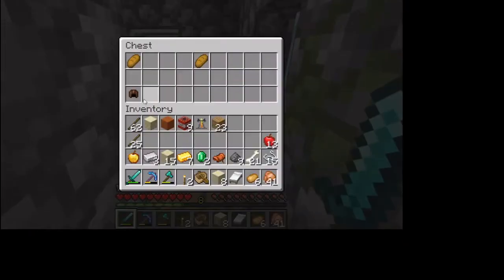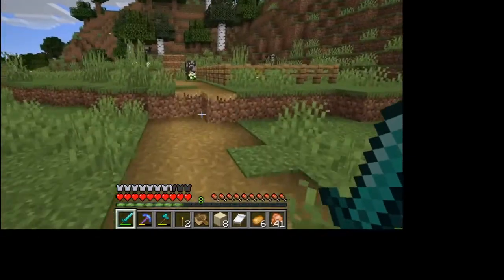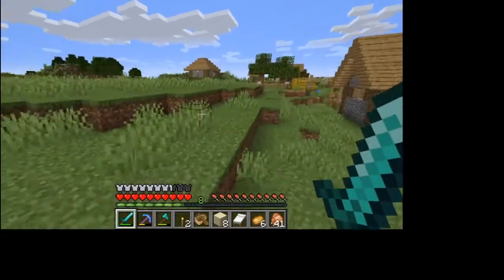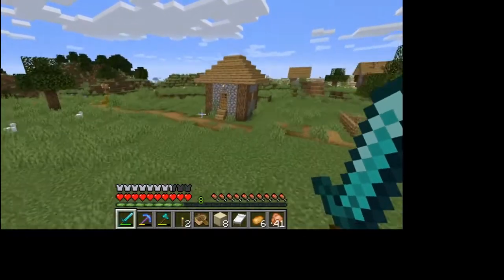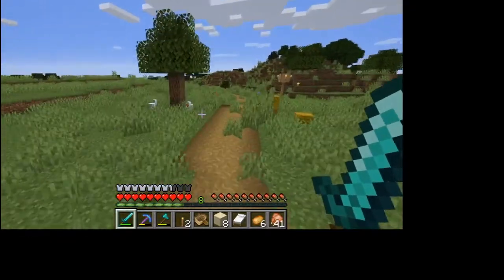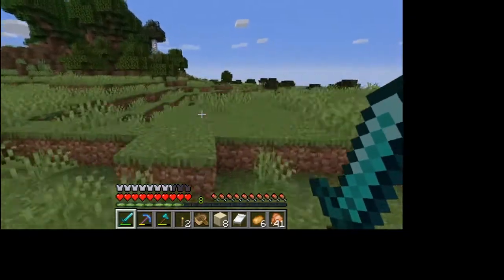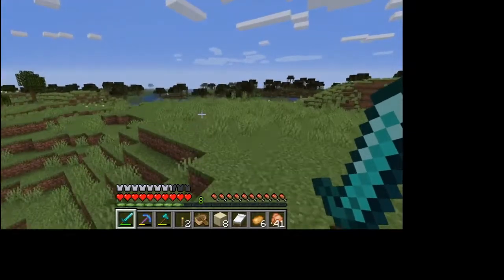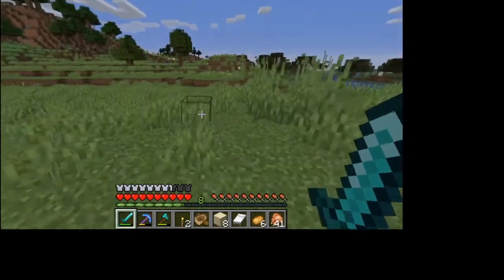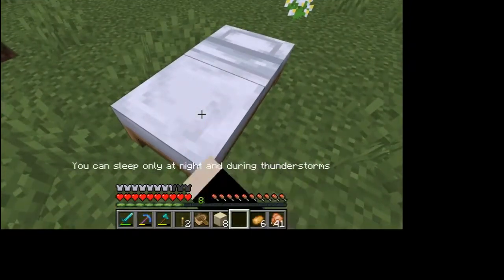We got an iron golem, some leather armor for whatever reason. Might come back and grab those cauldrons at some point — cauldrons are always good. I think I checked all the houses. There's a little village here and we got a jungle — we can look for a witch hut possibly. It'd be good if the witch hut was out there in the water rather than close to land. I'm gonna have to stop and sleep real quick, then when I wake up we'll keep exploring.